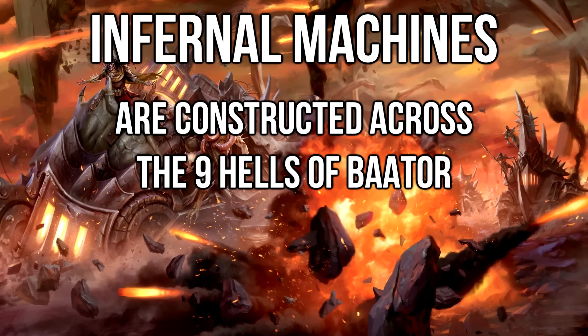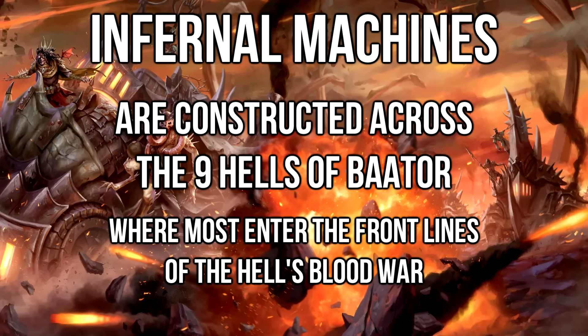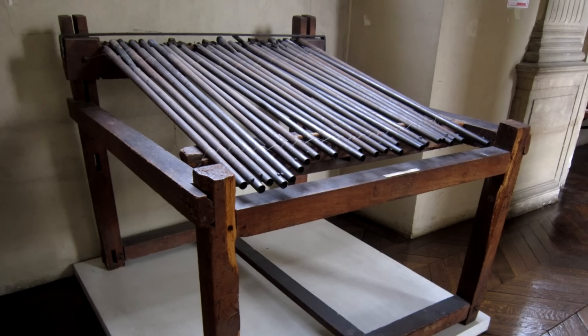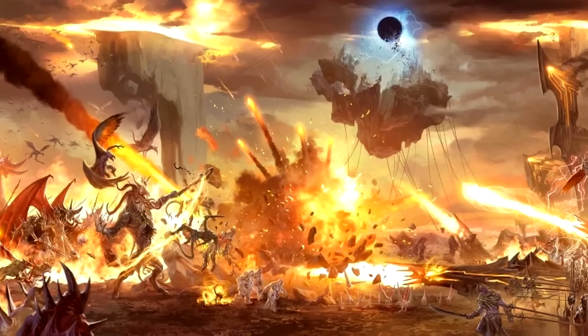Infernal Machines are constructed through the various nine hells, most of them used in relation to the active blood war that plagues Avernus. There's also another one this crazy French dude used to assassinate a king — it was just 25 guns duct taped together. Killed 22 people, missed the king. Ain't that a fun gun fact?